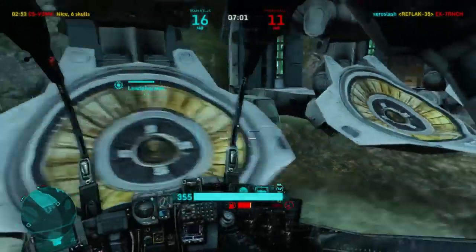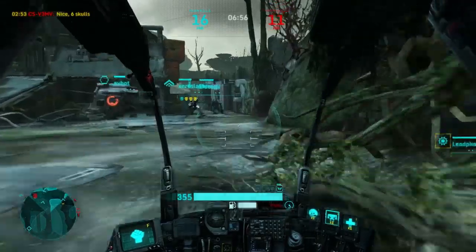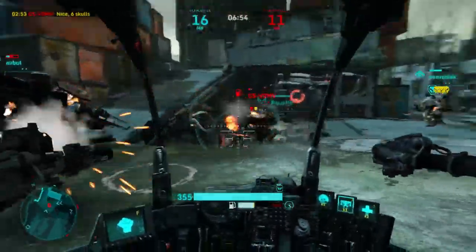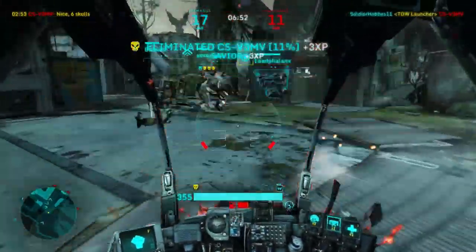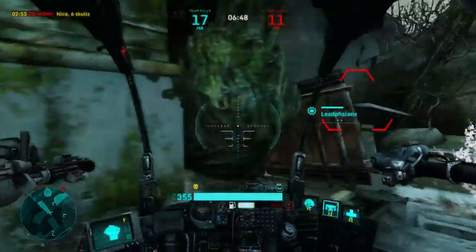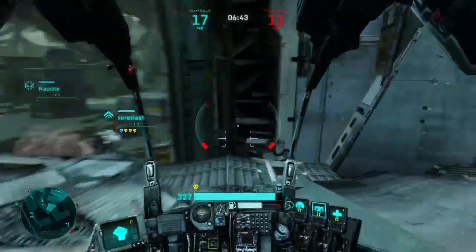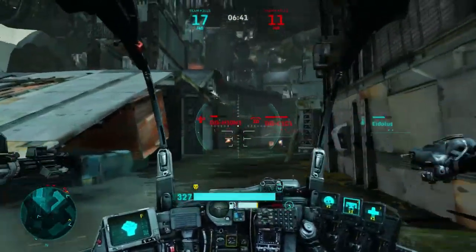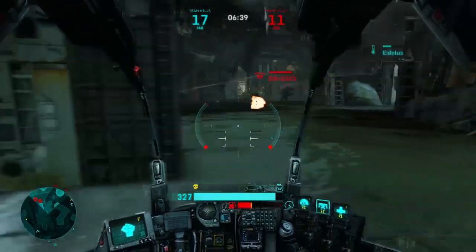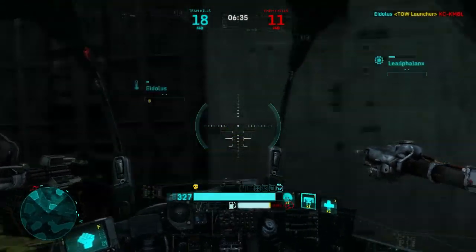One small tip for heat management with the Vulcan and its spin up time - you can use it to your advantage if you time it right. Right as the three-second cooldown starts, count to three, and as soon as you know your heat is going to start going down, click the mouse, and by the time your Vulcan gets ready to fire, most of your heat will have vented away already, so you can fire without worrying about too much heat. It's all in the timing - that just comes with practice.